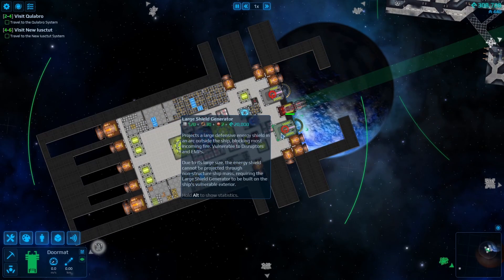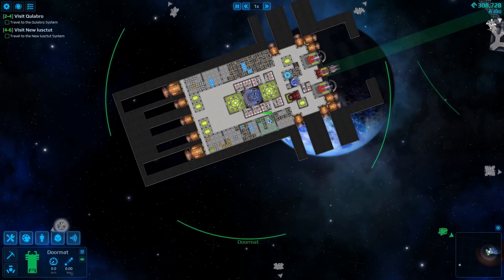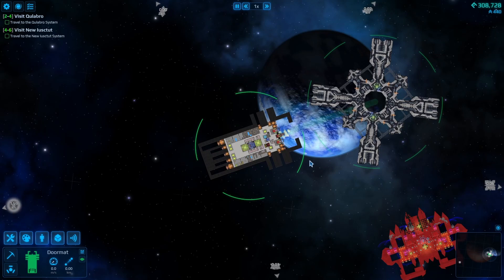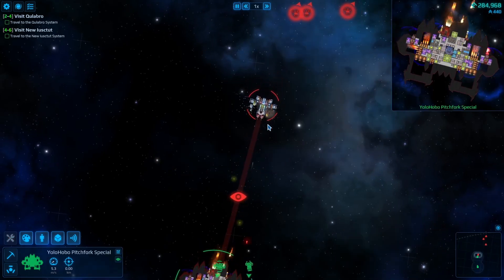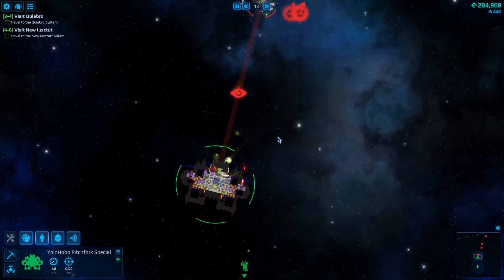We do have two massive shields to block the front, just in case we actually need to. But we need to get more fame, so we're going to go ahead and get that going. Here is my ship now — it's pretty destructive.